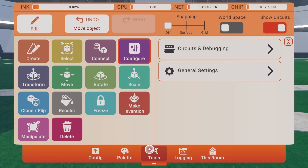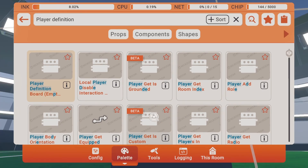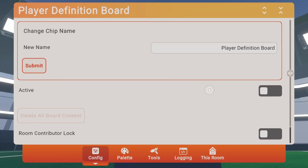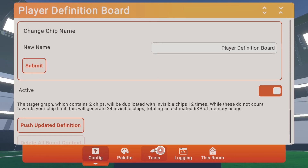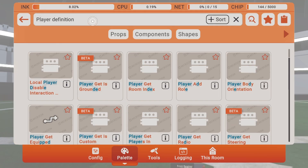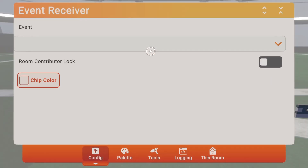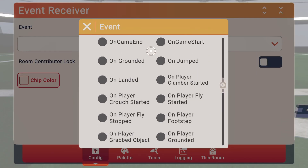Configure the event receiver. By the way, if you don't know where configure is, it's up in your tool menu. Next, place a player definition board. Configure it, activate it — it might freeze for a second — then edit it. Place an event receiver and configure it to 'projectile hit player.'